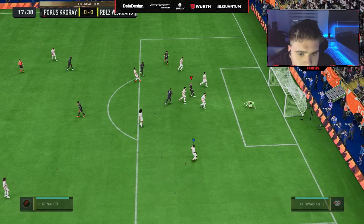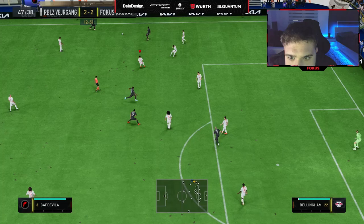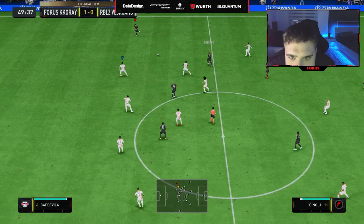So how can you actually do this? You can make this happen automatically with the player instructions within the tactics menu. However, it is also important to trigger those runs manually. All you have to do is target the player with the left analog stick and tap the L1 button. Even though we don't see Koray's controller overlay, we can understand from the behavior of his attackers that he used this mechanic quite a lot. Let's see a couple of examples of how he actually executed it.